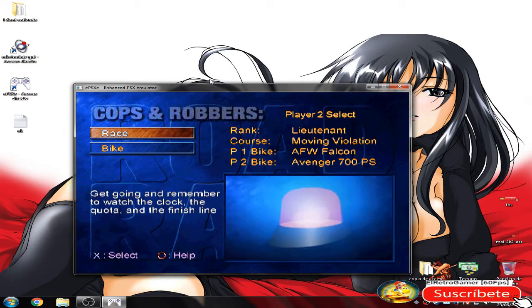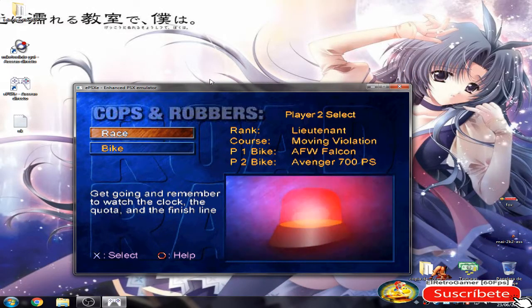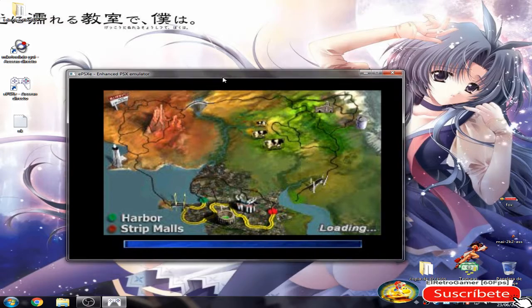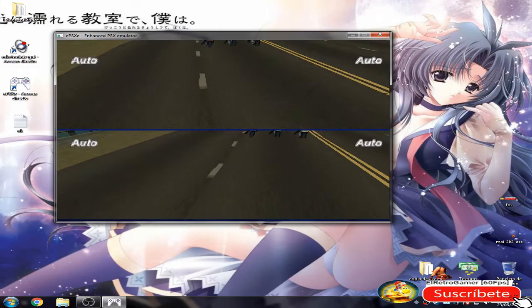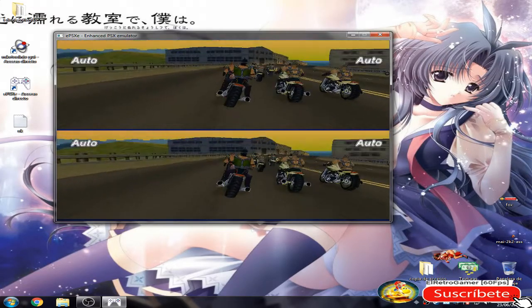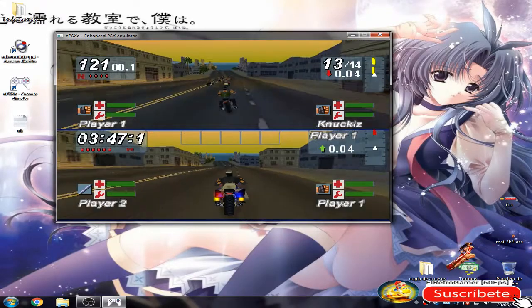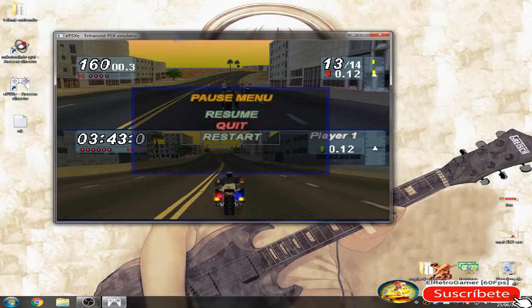To continue here, you have to configure the X button on Player 2. Everything here is normal, of course. After you do this, you have to press Start, Kit, Hit.